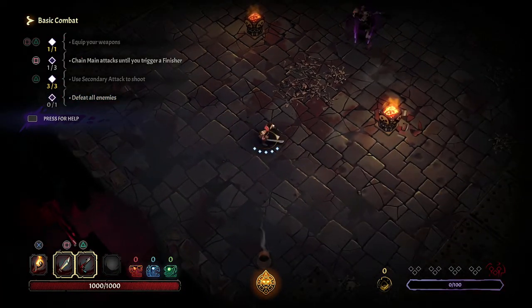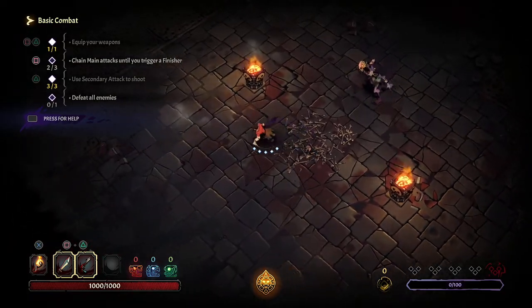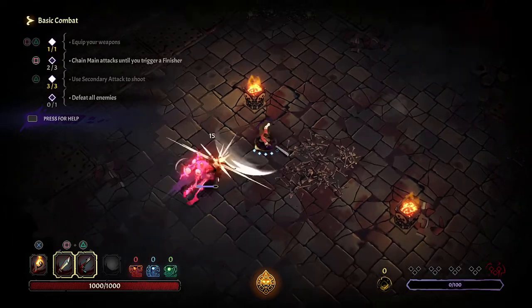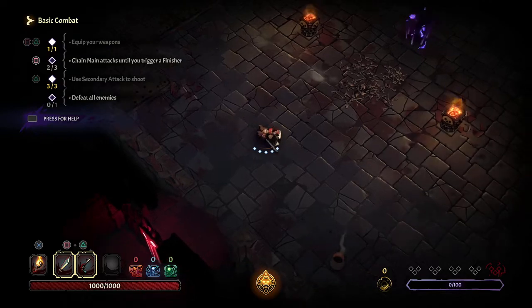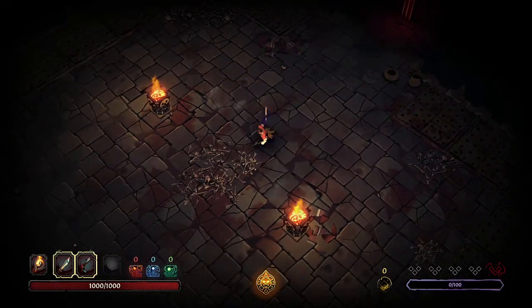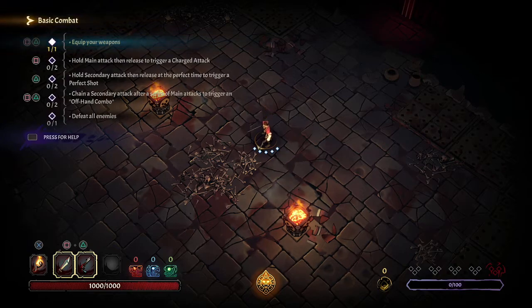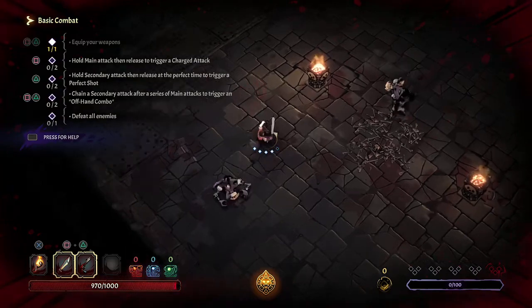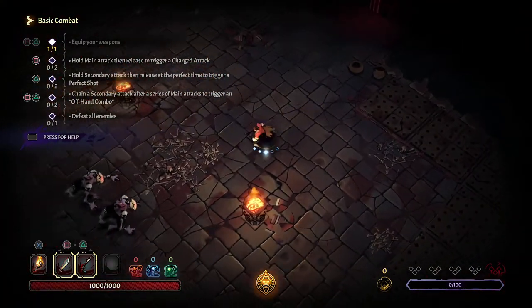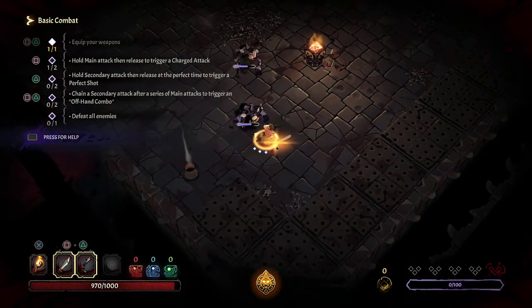He's got quite the swing on him. Chain main attacks until you trigger a finisher. Hold down attacks - charge attack requires one point. Hold secondary for a perfect shot; chain a secondary attack after a series of main attacks to trigger a unique offhand combo. They've got a rage on it for sure.